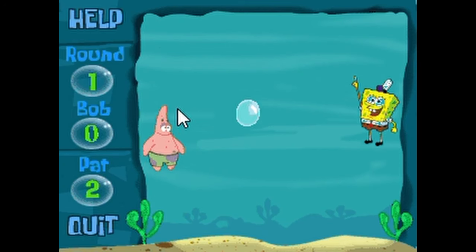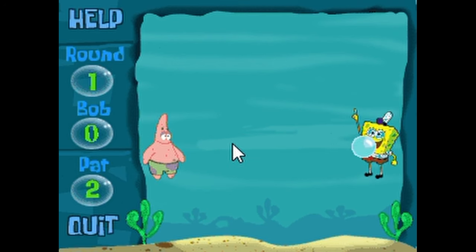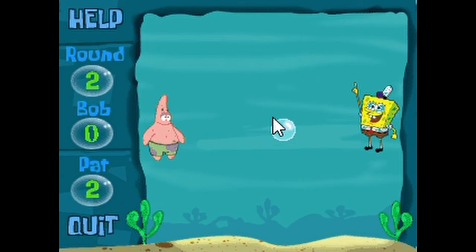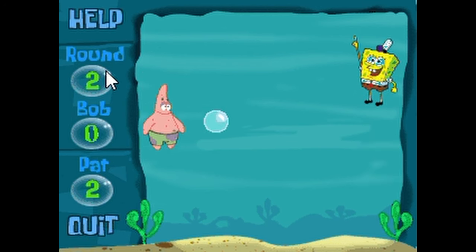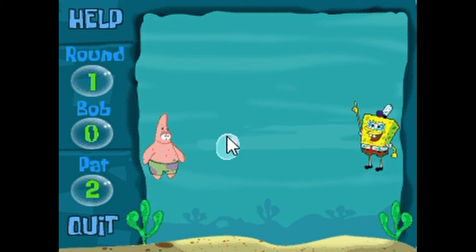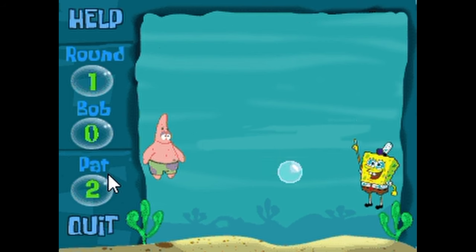Another simple game is Bubble Ball — maybe a little too simple. You control SpongeBob and bounce a bubble between you and Patrick. You have to score three points to win a round. However, only your score resets when a new round begins — Patrick gets to keep all his points. How's that fair? Also, it's a little too easy for something like this to happen. This isn't the greatest game in the SpongeBob library, but if you want to play somewhat of a Pong game with SpongeBob PNGs, then this might be it.